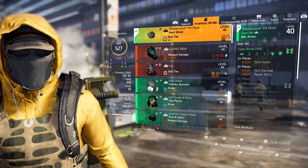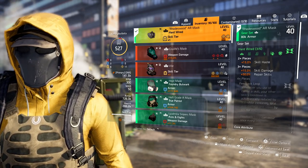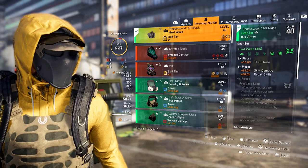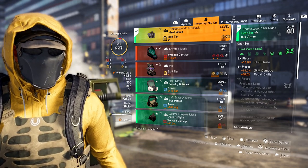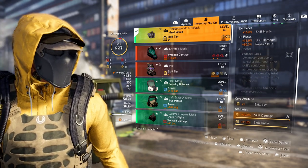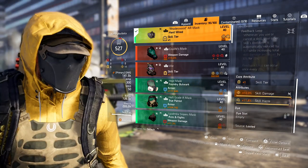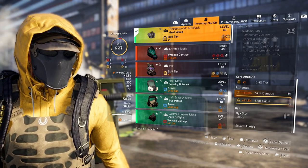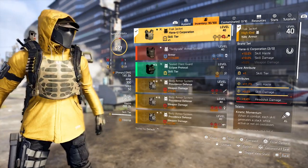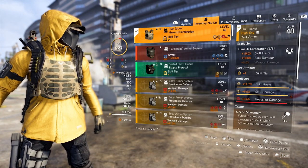For the mask we're running the Hardwire mask — we're running a three-piece Hardwire because we want that 15% skill haste and 15% skill damage from the set bonuses. We run skill tier on here with 10% skill damage and a skill haste mod. This is typically what you'll see on all Hardwire pieces.